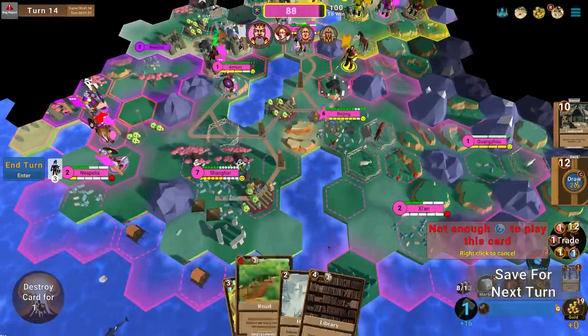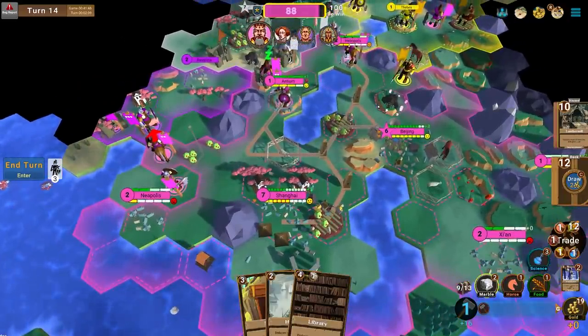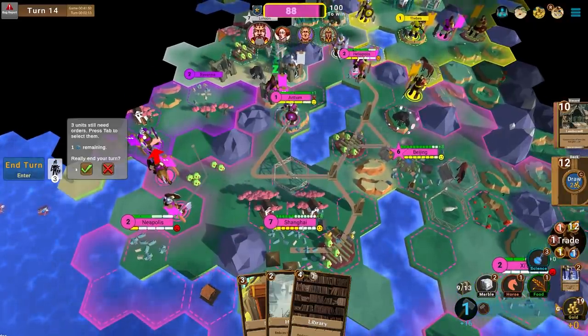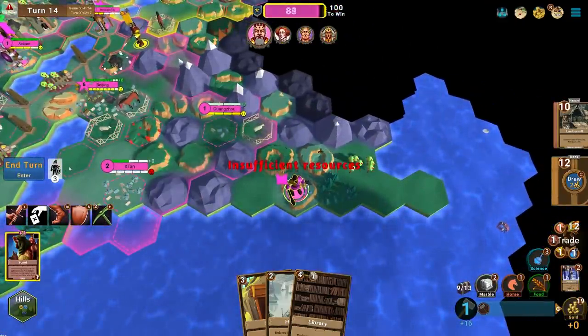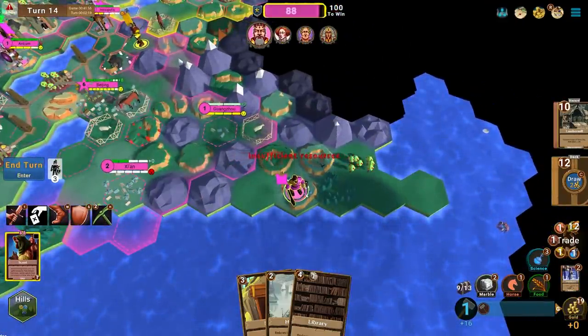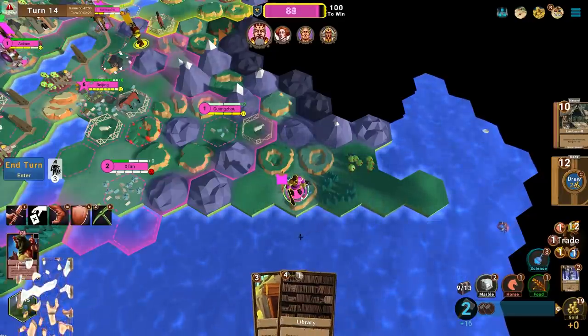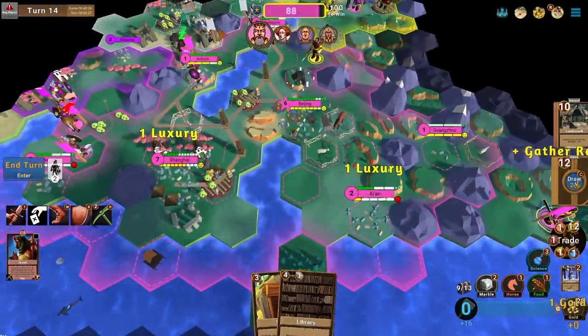I'll let these cards bleed out of my hand and keep the horses going. We're up to 88 points — really doing well. Let's harvest more luxuries. It takes two. I'll burn a Harbour for a little bit of extra luxuries — luxuries are so important.